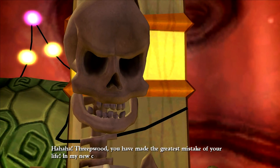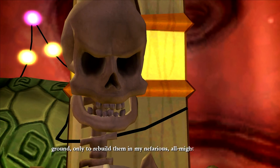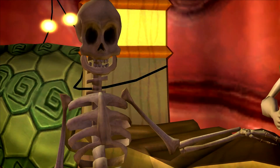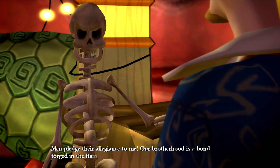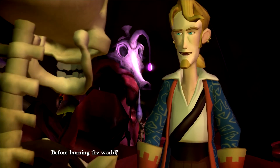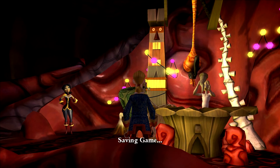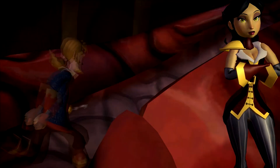Mwahaha! Threepwood, you have made the greatest mistake of your life. In my new corporeal form I will scorch these lands to the ground, only to rebuild them in my nefarious almighty image. Santino, bro — you want to spot me on this one? Men pledge their allegiance to me; our brotherhood is a bond forged in the flames of hell. Perhaps I will revel in this union of brothers for a moment before burning the world. He's going to cause so much stomach irritation.